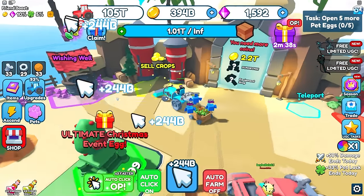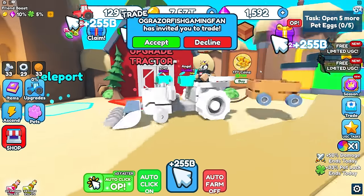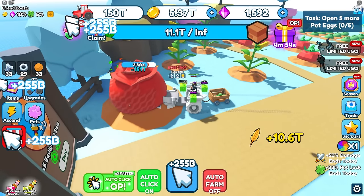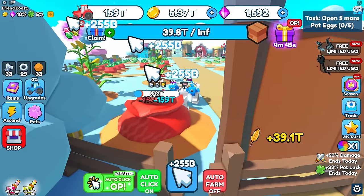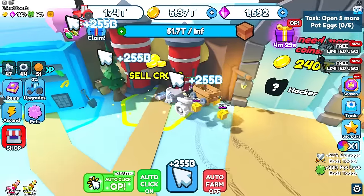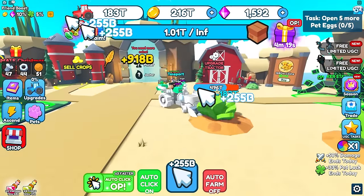Once my coins come back I do the spam upgrades and evolve to the next tractor, which looks really cool. I unlock the next zone. There's a boss that actually takes a while now — it's starting to get harder. The next area costs 240 trillion but I sell all my harvest and reach 456 trillion.